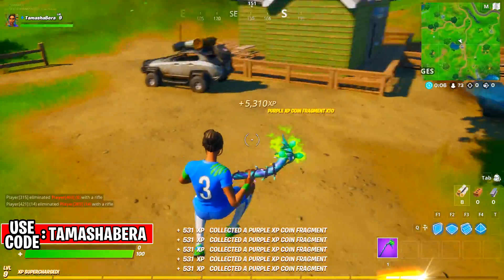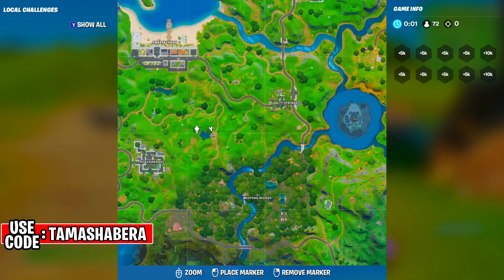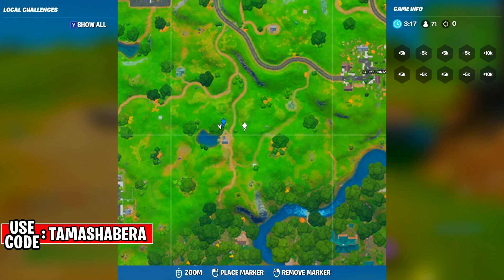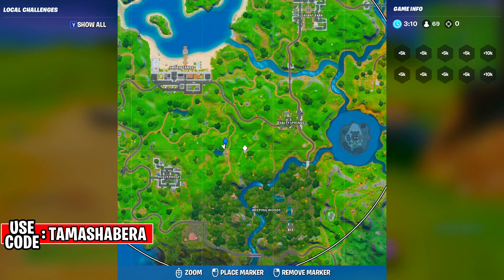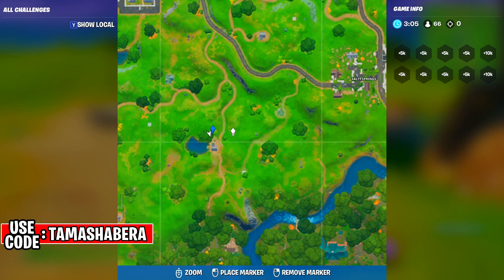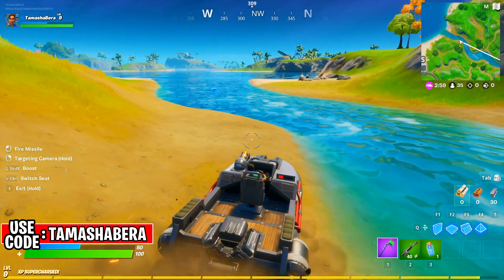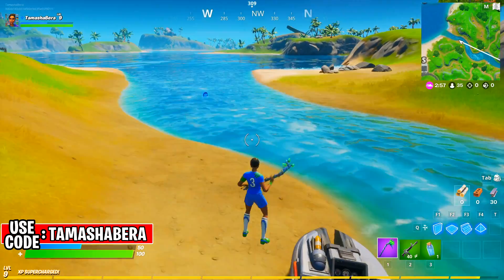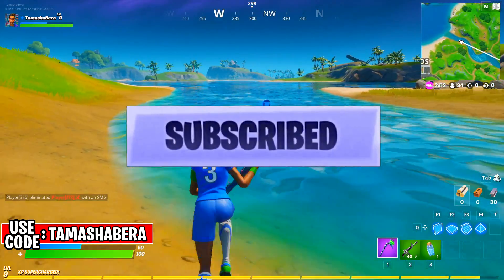This is going to be our next purple coin location. All these coins are new to Fortnite Chapter 2 Season 2 — the blue coins, green, purple, and gold coins — and they give you a ton of XP. They are spread throughout the map, and we've gone through the tough process of finding all these coins and showing you exactly where they are located.